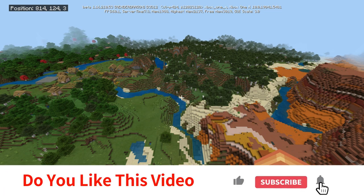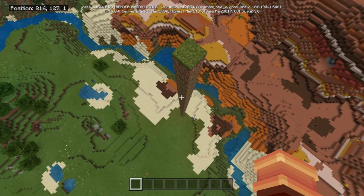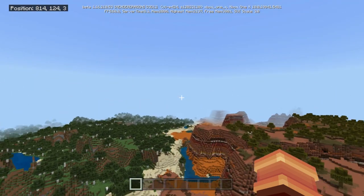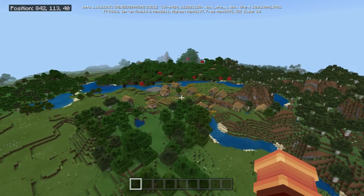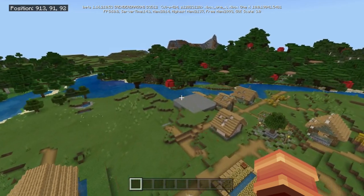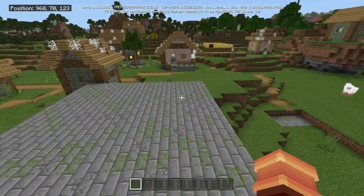If you like today's video please drop a like. So right here we start — this is our spawn. We have a nice size mesa, it actually swoops around a little bit over there. Right away we have a village, and right next to the village we got ourselves a stronghold.